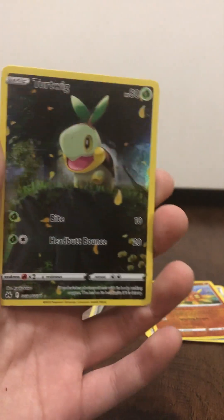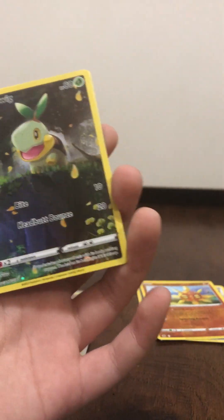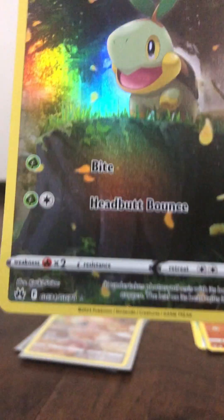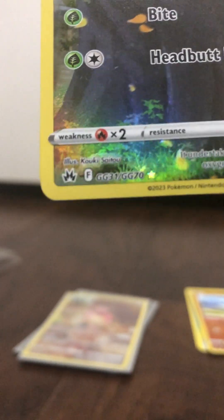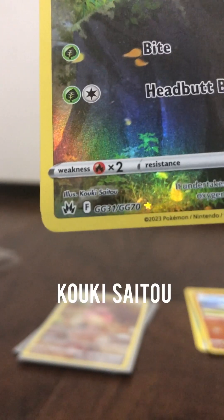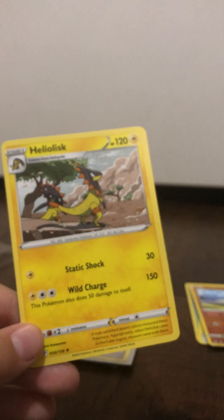That is sick. I like how it glimmers in the lights and the art is insane. Let me mix the camera up — there in the corner is who drew the card, right there. Now that's cool art. Alright, ready? And the last rare of the last pack — we got a Heliolisk, non-holo, but still Turtwig. We're going to sleeve that up. I'm not sure what it's called again, but I think it's like full art or alternate art.